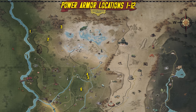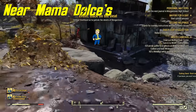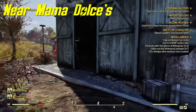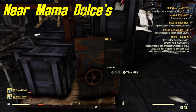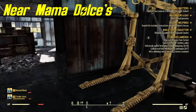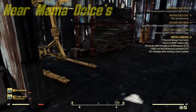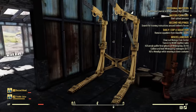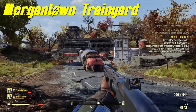The next spot is actually in a barn near Mama Dulce's. You're going to find this barn and the power armor should be inside, though it refused to spawn for me every time I visited. Hopefully it will spawn for you.